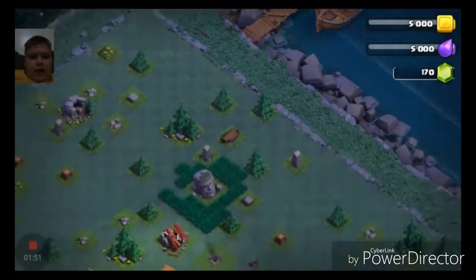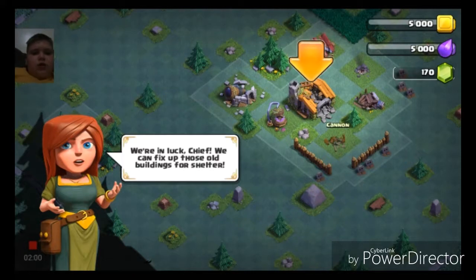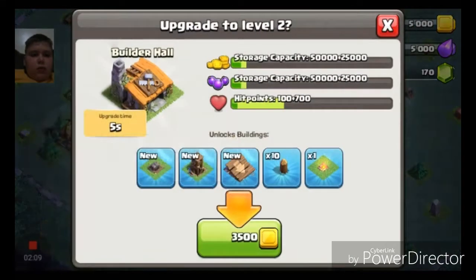Whoa, it's night time! What is this strange place? We're in luck, Chief — we can fix up those old buildings for shelter. Yes, we can! Okay, let's upgrade this, let's upgrade it.